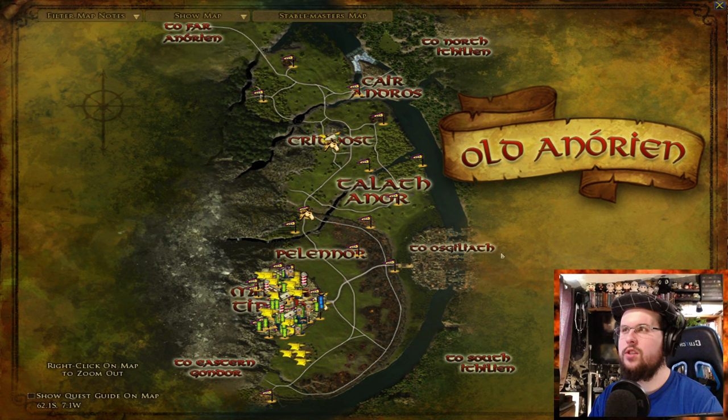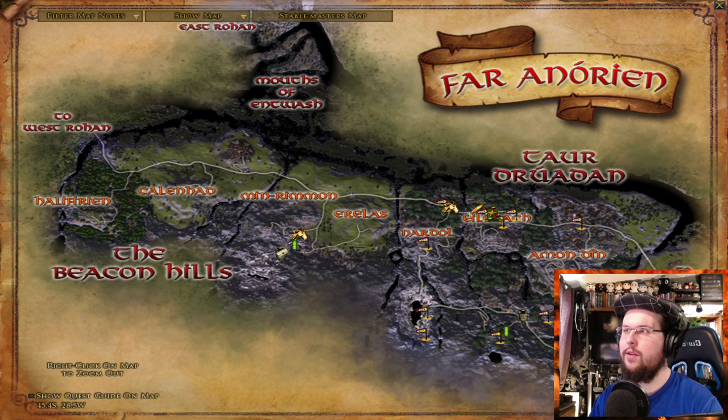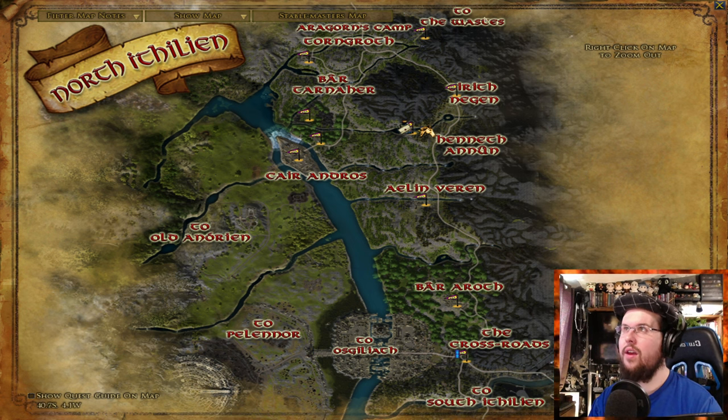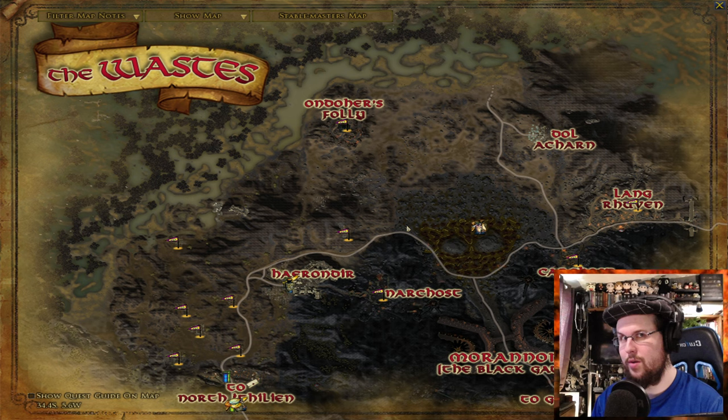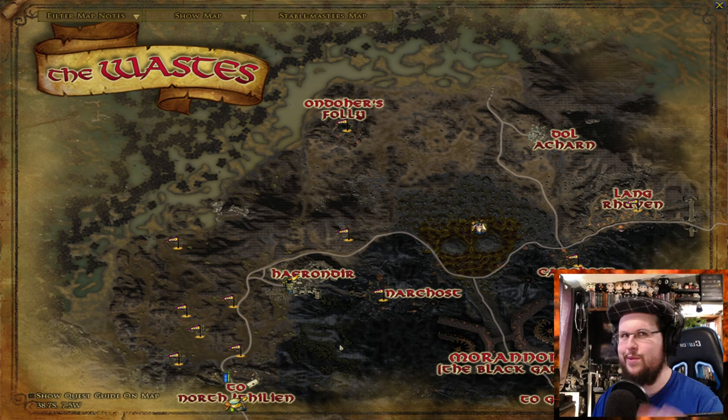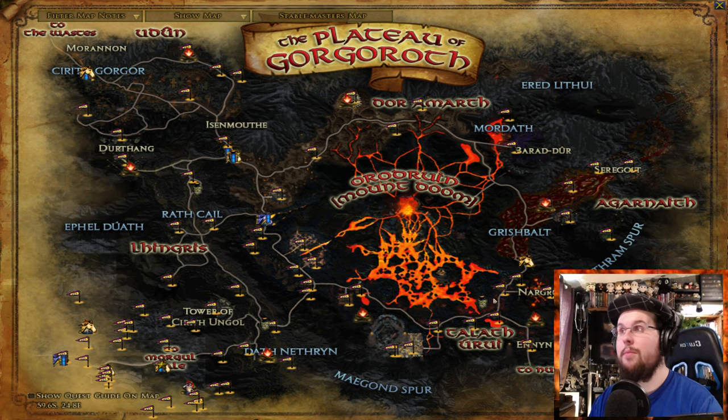You could also do stuff in Far Anórien, which is north of Gondor. Then at around level 105 you'll be doing Northern Ithilien, and then up to the Wastes — which are just outside Mordor. This is where the Mordor expansion comes in. You'll be doing quests with the Great Company, basically preparing to attack Mordor to distract from Frodo and Sam — like you see in the movies, but more complex since it's based on the books. Then you'll move into Mordor itself, which looks small but is a huge place. Do quests throughout the different areas, get the chapter books done.